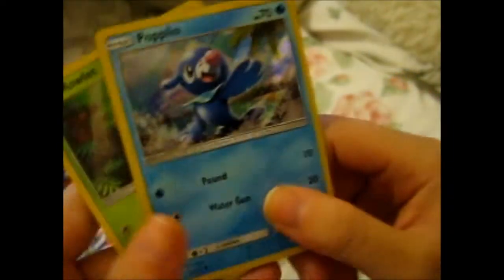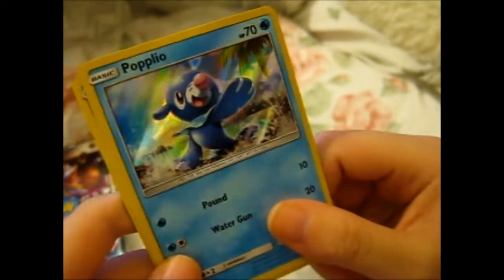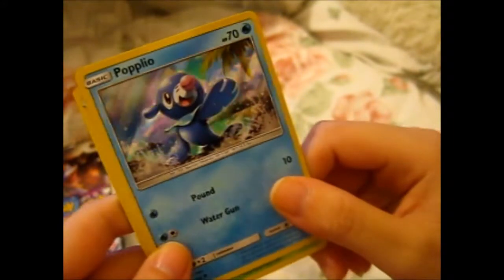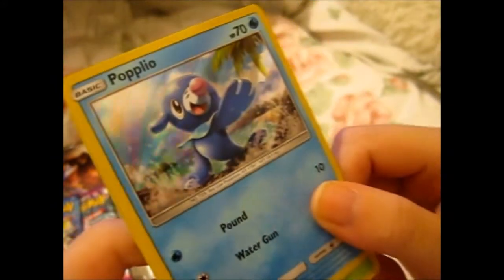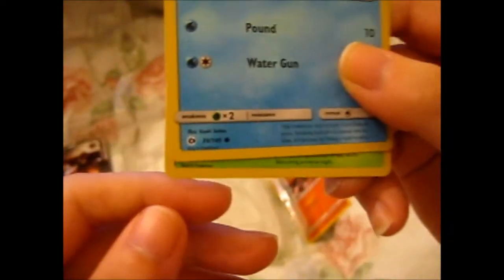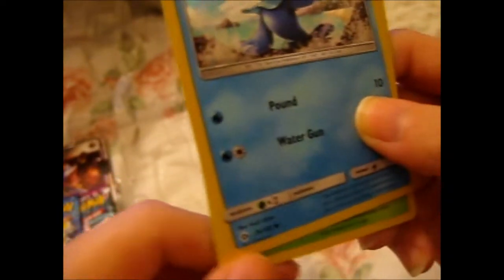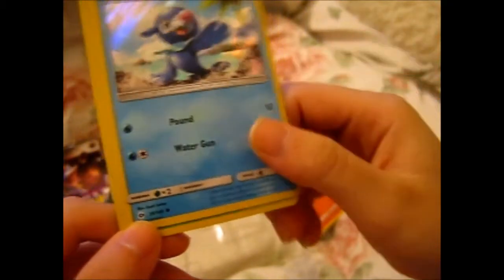Then here is Popplio. It looks more 3D-ish, the holographic effect. It's got the symbol of the Sun and a Crescent Moon for the Sun and Moon expansion symbol.